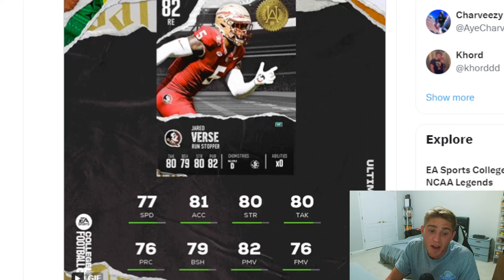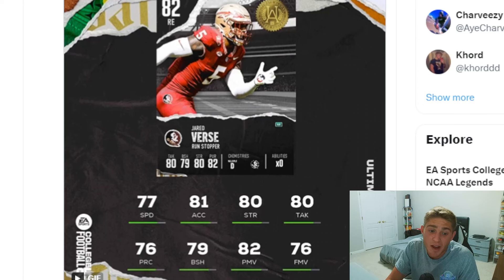Speed is going to matter in this game — just purely off that gameplay video I watched, you're going to want players that can move fast. 77 speed could potentially be a very fast linebacker, we don't really know, but basing it off the other cards we have seen, 77 speed on defense is below mid. And that is exactly why I have Jared Verse out of Florida State, and your new Los Angeles Ram, coming in at number nine.